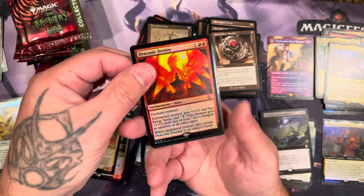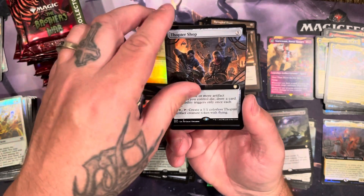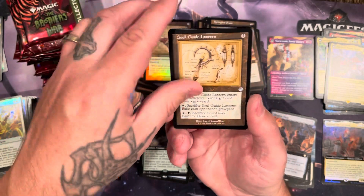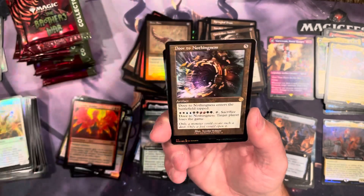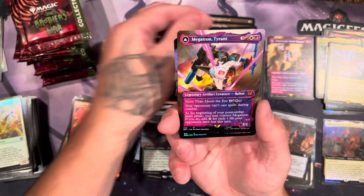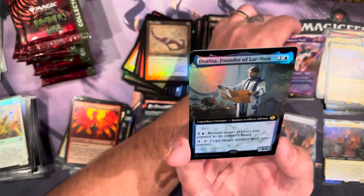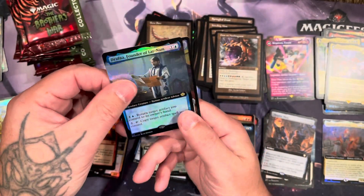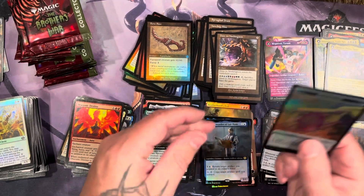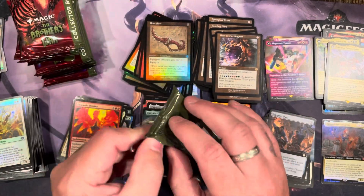Got the destiny, eyes of gaia, thropper shop, bone saw, soul guide, door to nothingness — there's a shattered glass megatron, not foil, but a good shattered glass nonetheless. Followed by a drafna for a final card. We ended up with drafna as our last card in the first box and our first card in the second box.